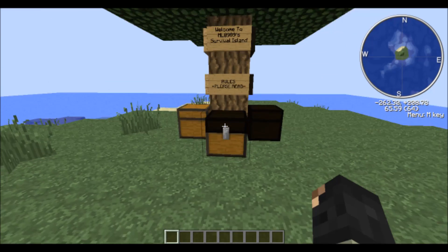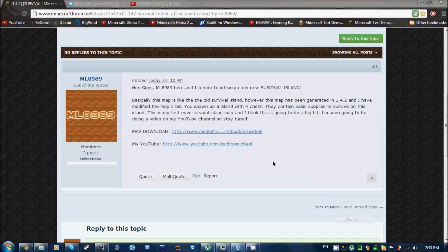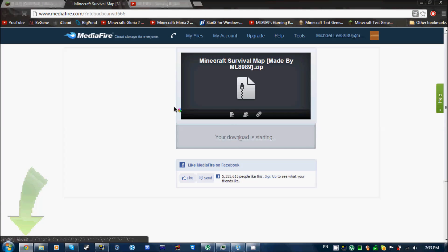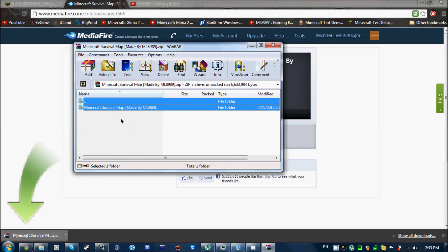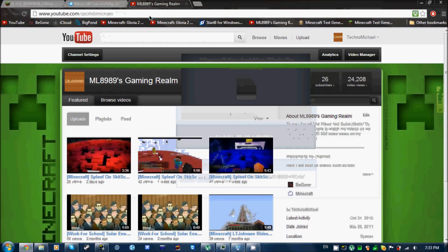So let's head on over to my Minecraft forum post. This is the forum post. Here is the map download link, and here's my YouTube channel. Download the map and then install it up in your saves folder in your .minecraft.